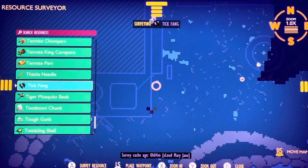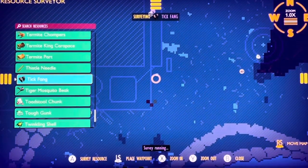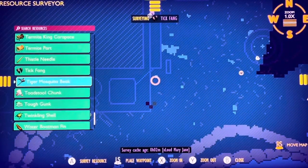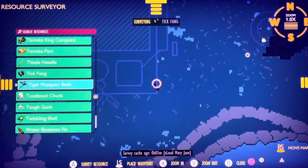There are a lot of new items and new enemies in the game. Are you looking for tick fangs? If you scan on the map, the tick fangs will show you that they're over by this little table. And that is incorrect.